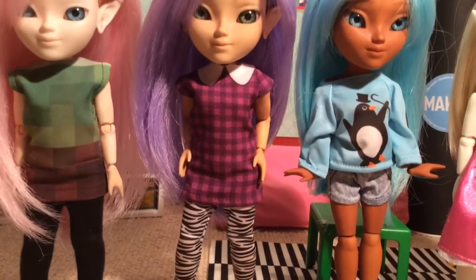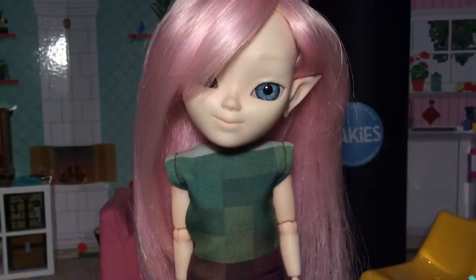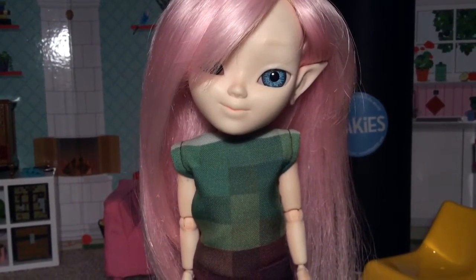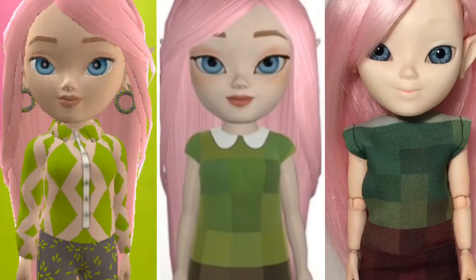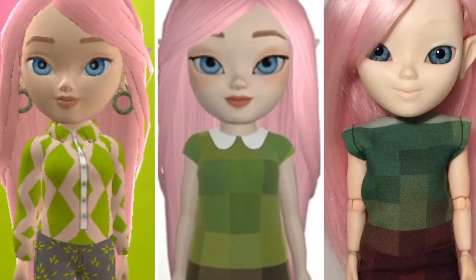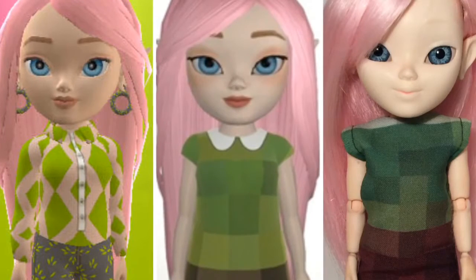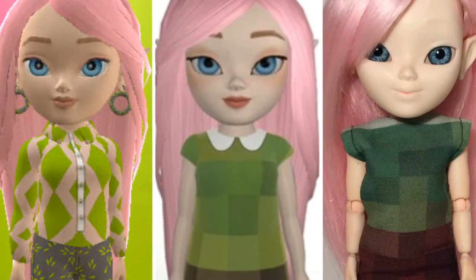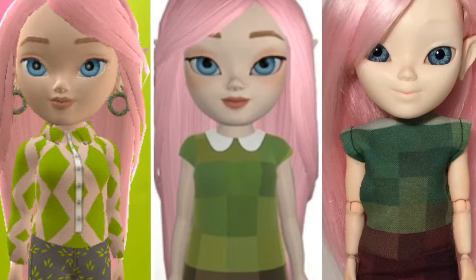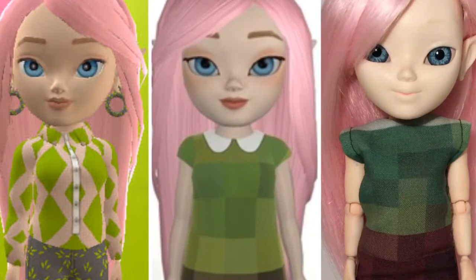Fun fact about Alpha: she actually has two different virtual forms. In my opinion, the version of the digital forms that is closest to Alpha is the one made on Makeys Fab Lab. I ordered her off Makeys Fab Lab thinking she was going to look like that, but when I tracked the order she ended up looking completely different. Luckily when she arrived she looked just like her old self.